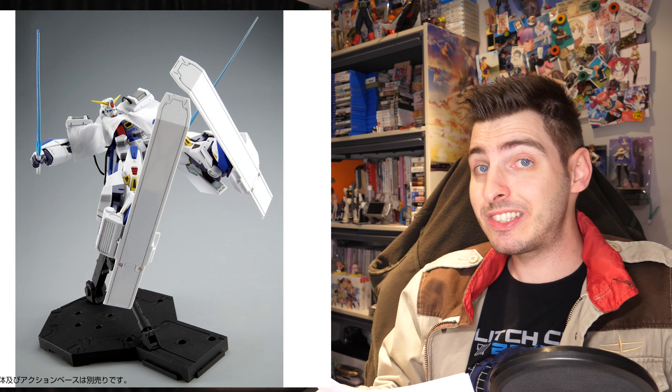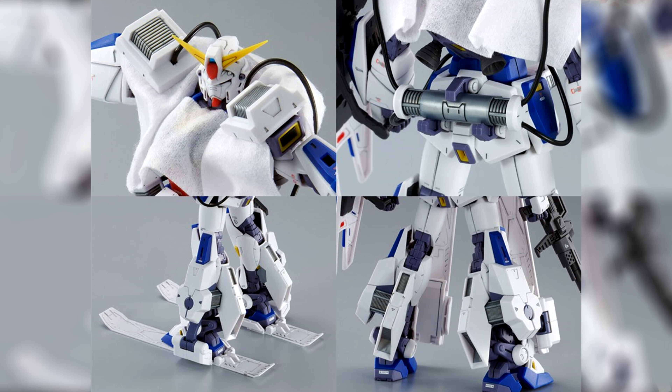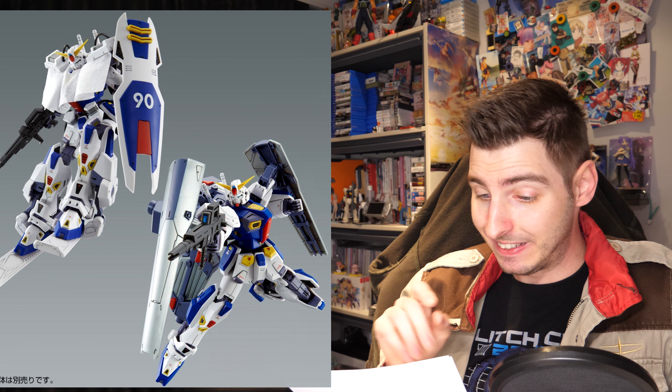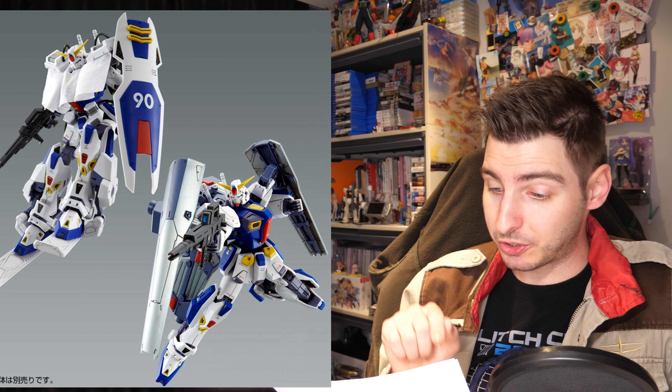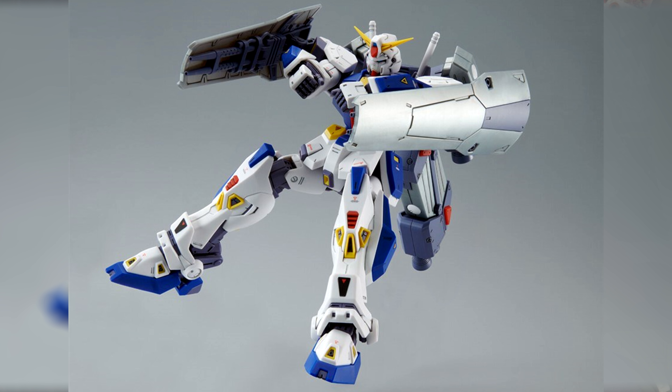This set does not include the base F90, but it does include literal skis and a cloak to allow your F90 to enjoy some winter sports — because the C stands for Coldness, and Coldness obviously means skiing. The other things are heaters that attach to the legs and the shoulders.